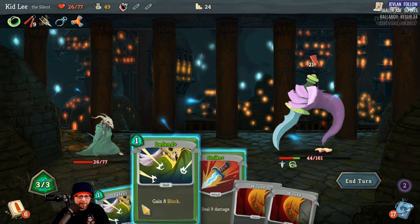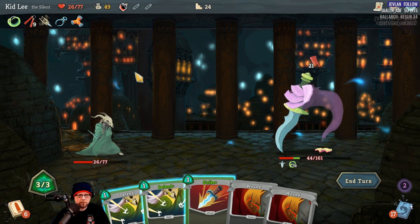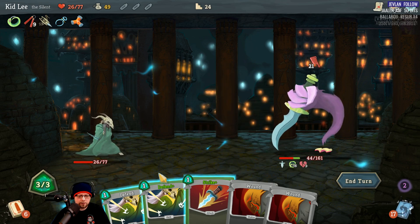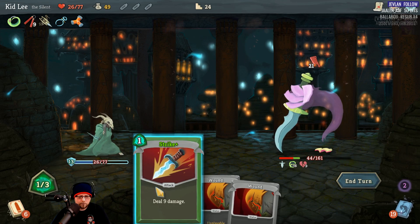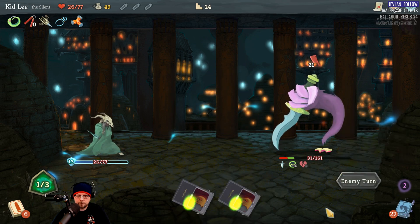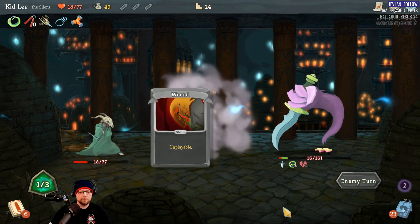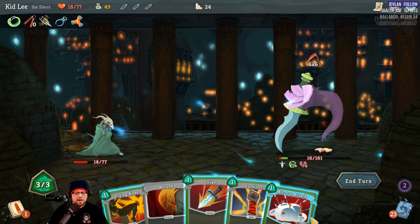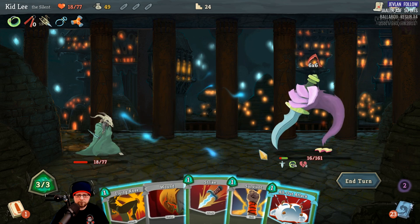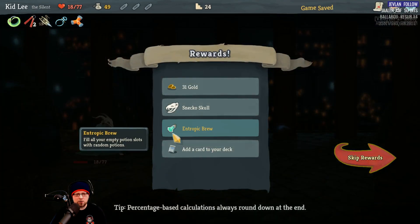Let's go ahead and apply this — he's still going to bleed for 15. There's nothing else I can do. He's dead next turn, right? I think I have to hit him once and then he's dead. Oh yeah, he's dead either way. Well, we got him but that hurt us a bunch. Card reward: whenever you apply poison, apply one additional poison — that's a good one. Dagger Spray, Leg Sweep — Leg Sweep is awesome.